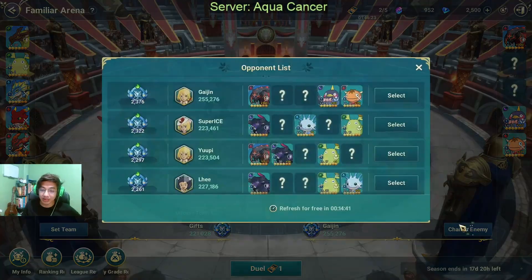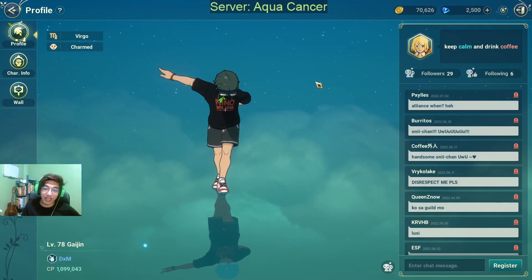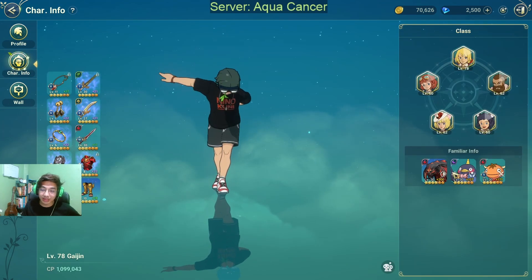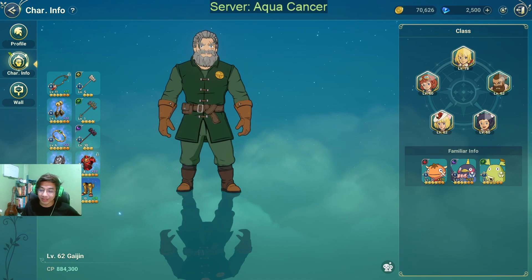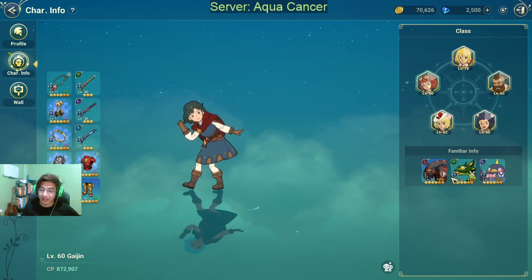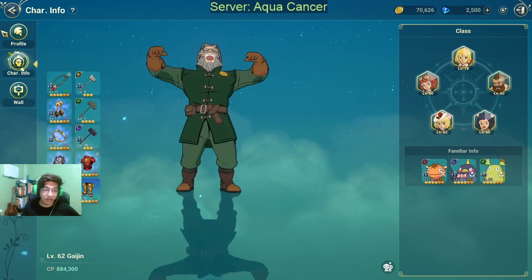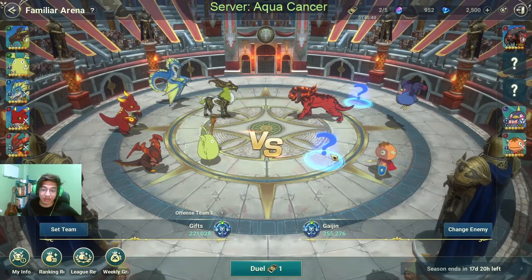So you want to know what these two are over here. You can check their profile — you know they had a Molten Lion, Penguin Corn, and Might in their defense. But you can check their character info and see the same familiars equipped. You can also cycle through their other characters here — they might have forgotten to set up or are using another familiar. So you can see they have a Toko and an Oroboros here.